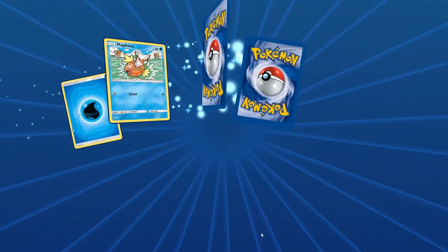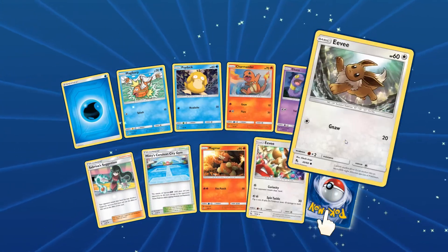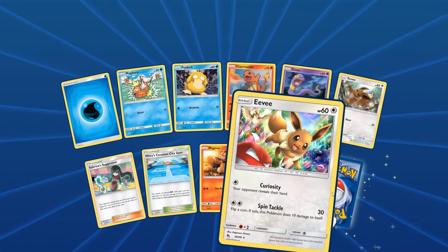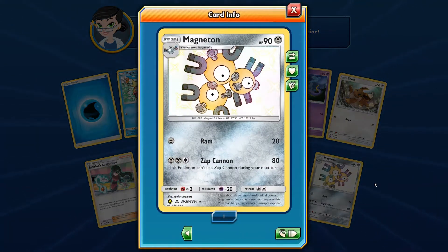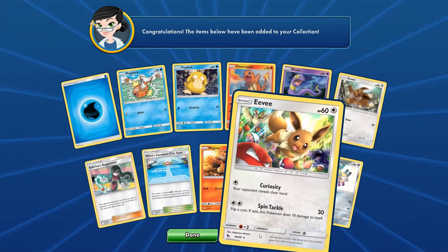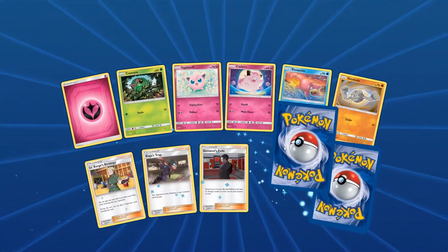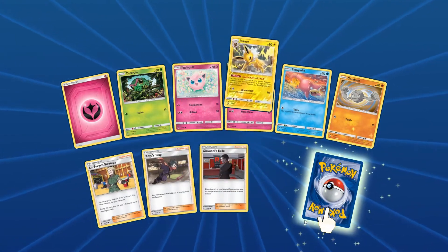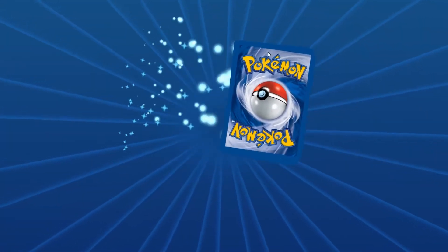That might be what was different with that Leafeon — the background color, not so much the Leafeon art itself. We got another one of these nice Eevees, and another Jolteon. The shiny Magneton with Zap Cannon is interesting — it's like a steel version, so instead of electric energies you use steel energies, but it's shiny. Super cool! We're collecting some good cards — a mix of GX's and harder to find shiny cards.